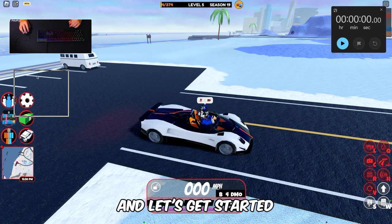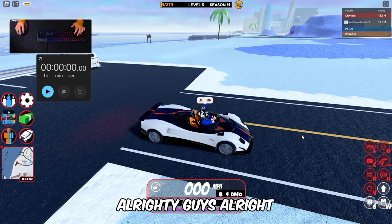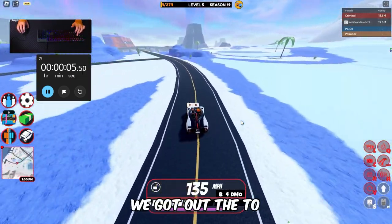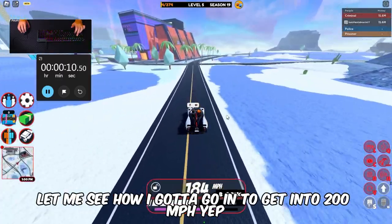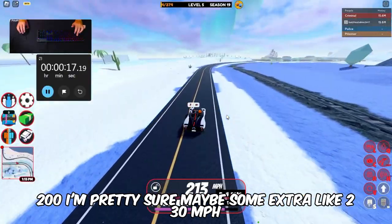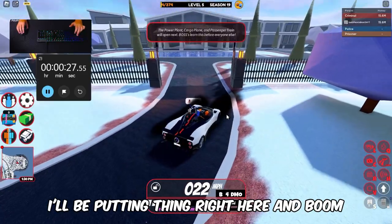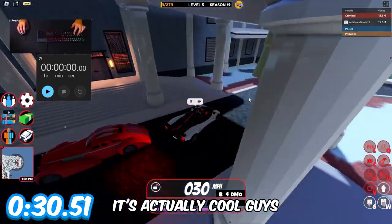I've got the keyboard and mouse ready. Alright guys, ready — three, two, one, go! We're already moving fast. Let me see how fast — getting to 200 mph, yep 200. I think the maximum is around 230 mph. That's a bit better than the other cars. Boom — 30 seconds, that's actually cool guys.